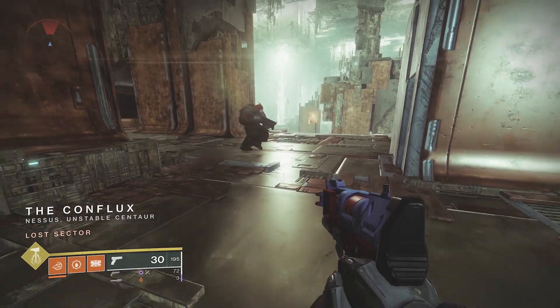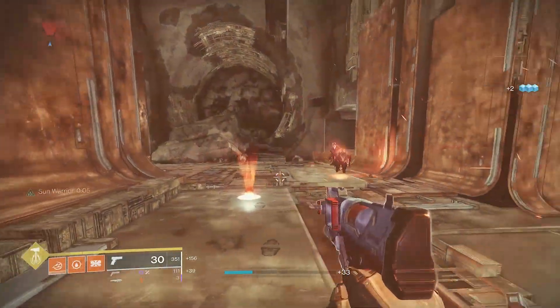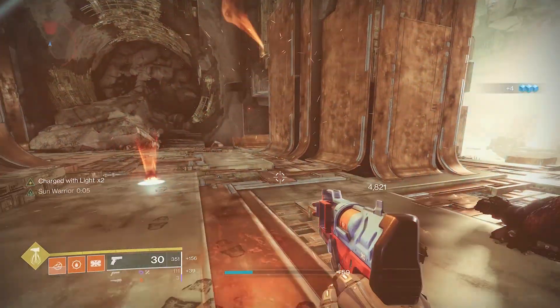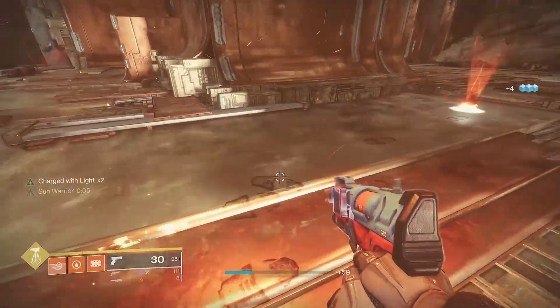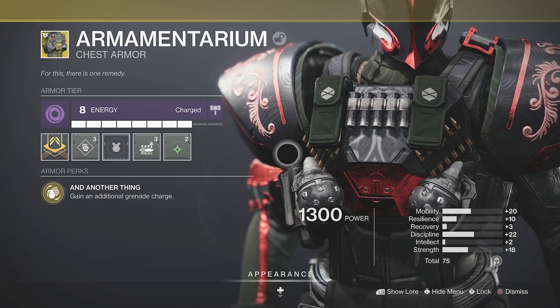Let's take a look at these sunspots. Throw a grenade and right here you can see there's a sunspot. Let's stand in it and we get the Sun Warrior buff — that guy just ran through it and he died too.